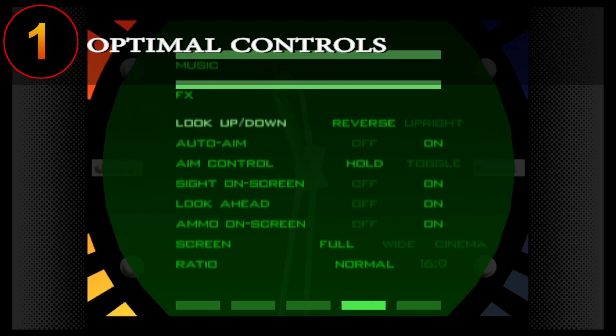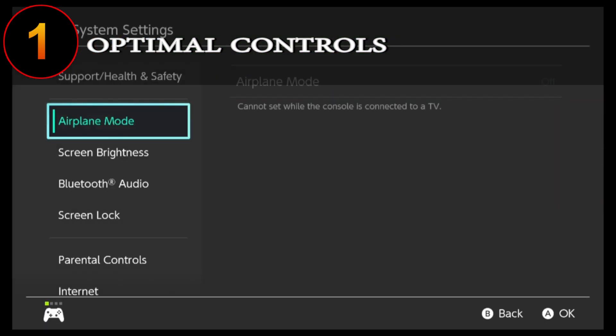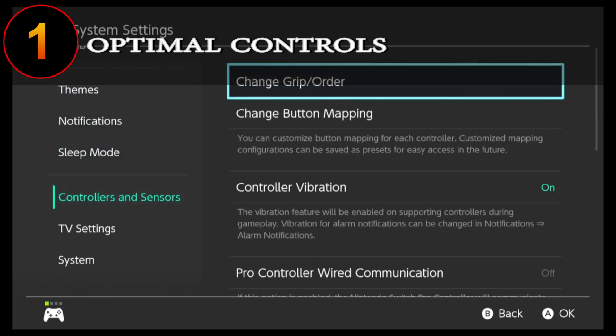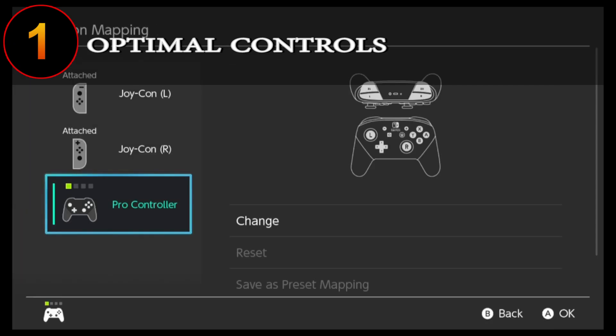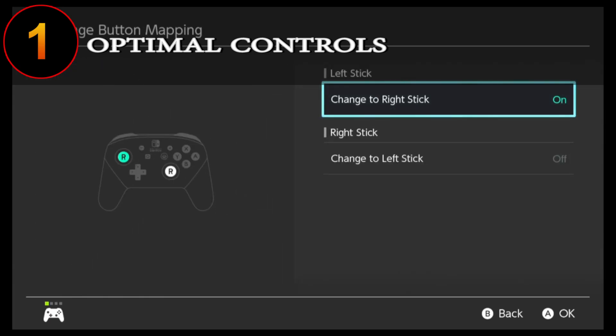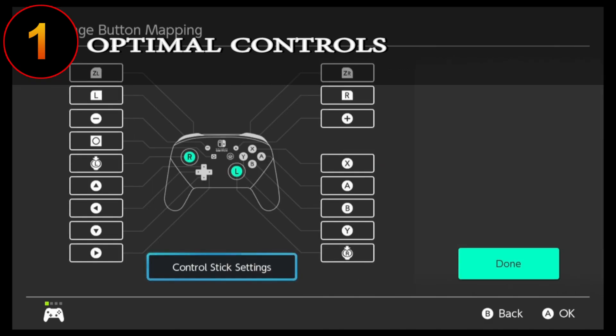Then move over to the settings menu and set your look-up to Upright instead of Reverse. Then you need to open your Switch menu via the home button and navigate over to the system settings. Move down your menu till you reach Controllers and Sensors and select the Change Button Mapping from within that. From there, select your controller and move down to Control Stick Settings. Select the option to change your control sticks around by selecting On. Then go back and make sure you hit Done for it to save.